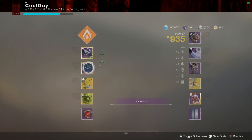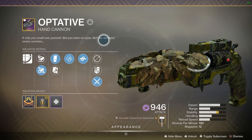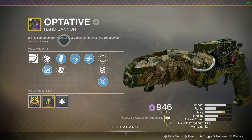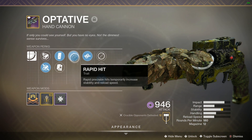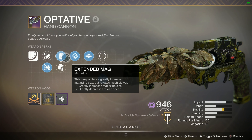We're on PC and we're going to be talking about the Optative — the West of Sunfall 2.0, the Grass Cannon, whatever you want to call it. Now this one doesn't have any range perks, but it does have Rapid Hit Kill Clip, and I do plan on doing a video probably next week.